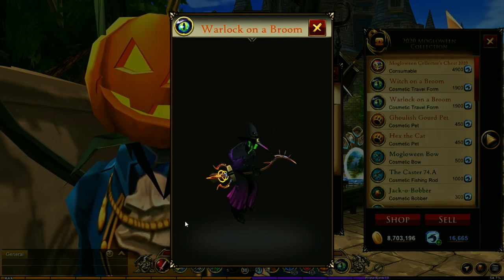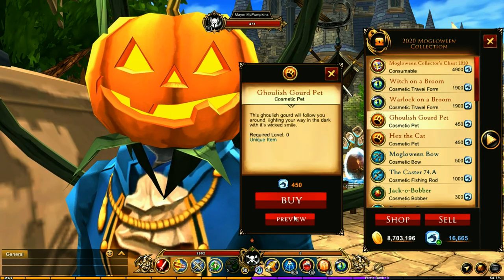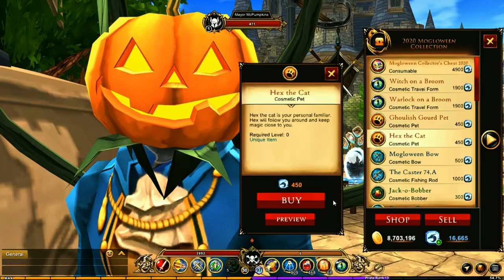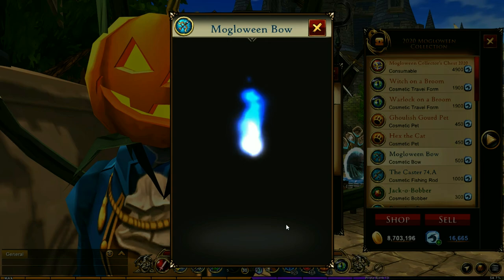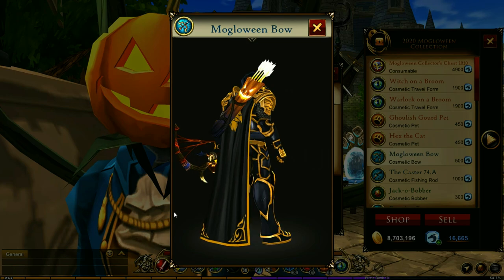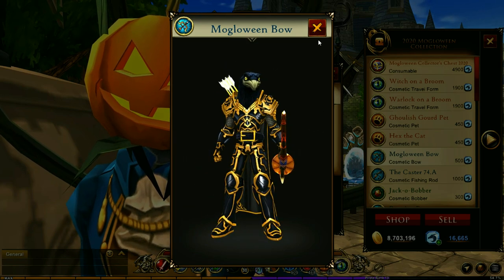That is so neat, wow! We've got some pets to check out. This one — oh wow, this is not what I was expecting. I was expecting a reskin of the travel form, but that is not a reskin, and this is adorable. Look at the little scarf around his neck — that is so cute! We have a bow — oh that is so awesome, look at that, oh my goodness, that is amazing!